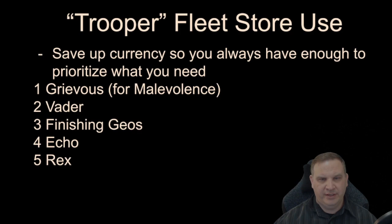In the fleet store, save up currency. Just don't spend anything for a couple days — let it build up to around 3,000 or 4,000. You want to buy Grievous whenever he's in the shop, buy Vader whenever you see him, finish your Geos and their ships, and then pick up Echo and Rex out of the fleet store.